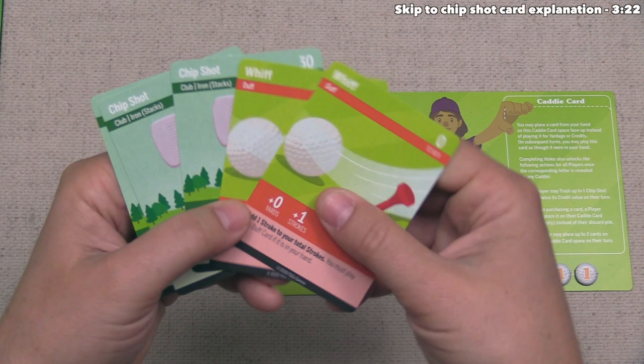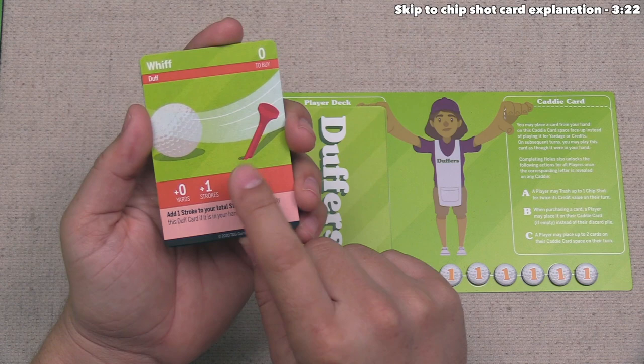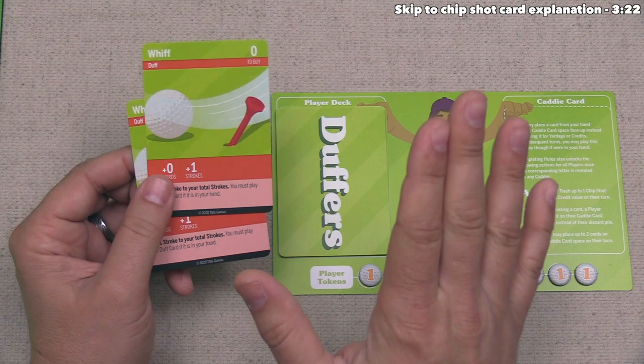These whiffs are duff cards, and in general you don't want to see duff cards — they are going to make it harder to play a good game of golf. This card adds zero yards and plus one stroke if we are trying to complete a hole, and you must play this duff card if it's in your hand. So we start off by playing both duff cards because we are forced to. These don't add any credits — all they do is add to our strokes if we complete a hole. Fortunately, it doesn't look like we are going to complete a hole, so this penalty won't matter.